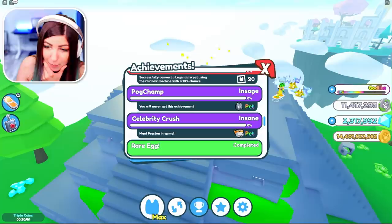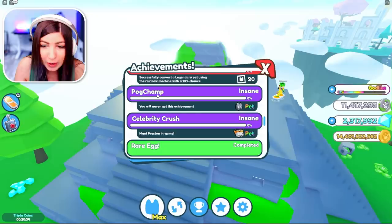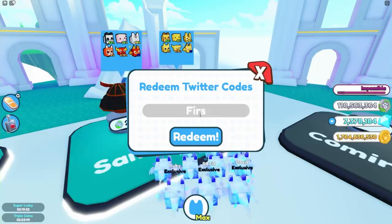Super teamwork! Guys, there is an achievement called PogChamp labeled insane, and it says you will never get this achievement. It appears to have a cat as the reward — I really don't know, but it could be OP. But what is PogChamp? As you can see, I'm over 100 million and about to break. Look how fast this thing breaks. 110 million — now I'm ready to do some hatching here.